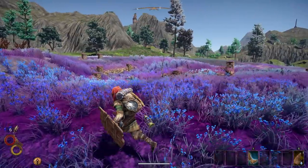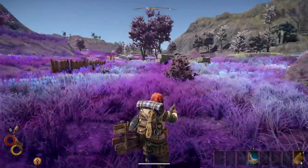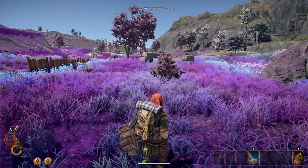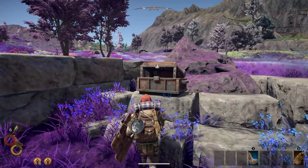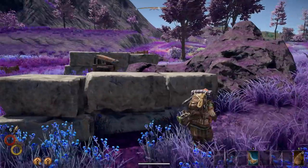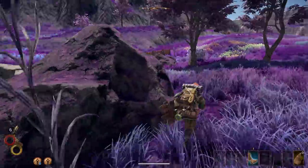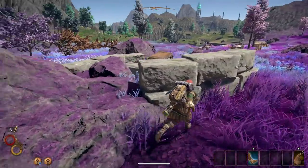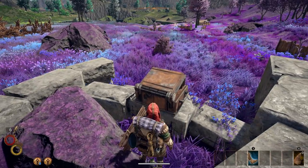If you kill enough birds you'll get a mask that increases your speed by 20%, and that 20% movement speed is huge in the beginning of the game. You can also gather water and boil it to get clean water. Here's another cache — it's tricky to get but let's work around it.